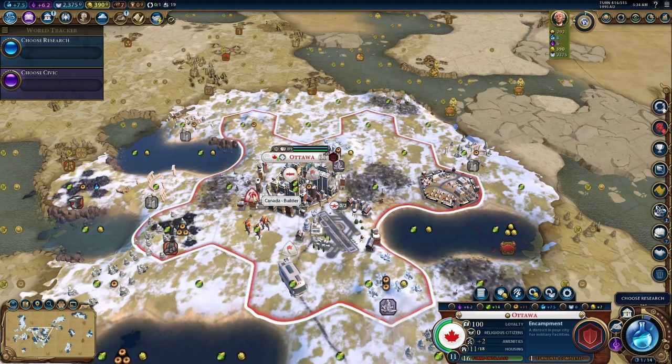On the technology tree, some of this is useless because we don't have aluminum. This is boosted — we need rocket artillery to shoot giant death robots, so we're going there. Once we get that, we're going for robotics so we can get our own giant death robots. That's also going to give us the moon landing, so we can launch a satellite, and once you do that it opens up the entire map — a nice advantage. You can see everything, you can see everyone. That's our plan.